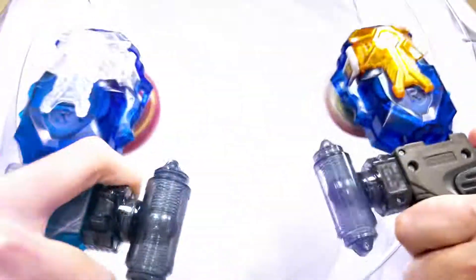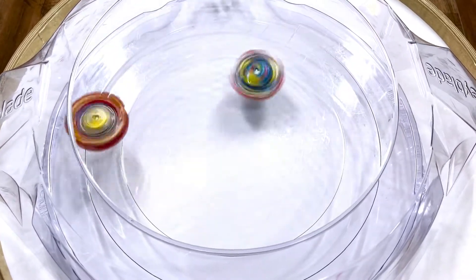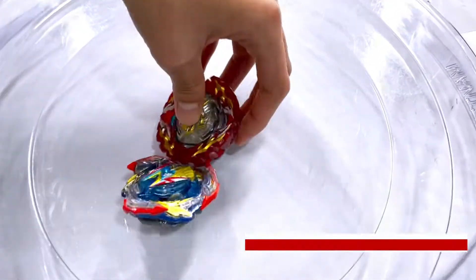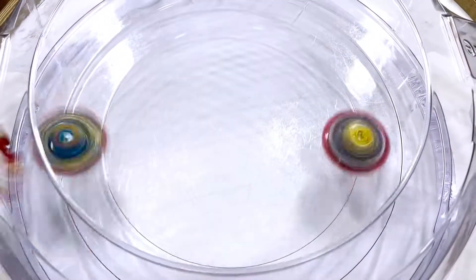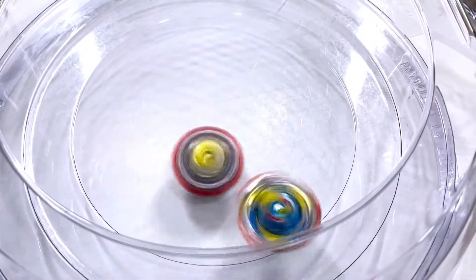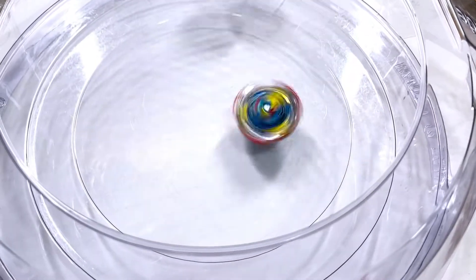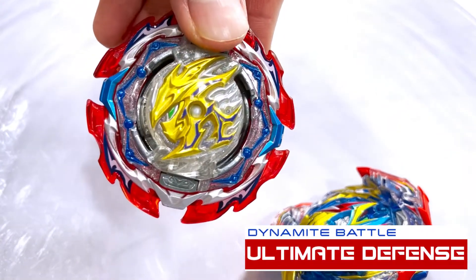Now let's battle it against Ultimate Valkyrie. 3, 2, 1, go. It looks like the wall shape of our ultimate defense combo's layer is deflecting Ultimate Valkyrie's attacks. It loses stamina and that one does put our ultimate defense combo in a spin finish. 3, 2, 1, go. Ultimate Valkyrie's armor did come off and the gimmick has activated. The armor is still in the stadium so both beys will be tripping on it. It looks like Ultimate Valkyrie has lost a lot of stamina, and that final round goes to our ultimate defense combo in another spin finish.